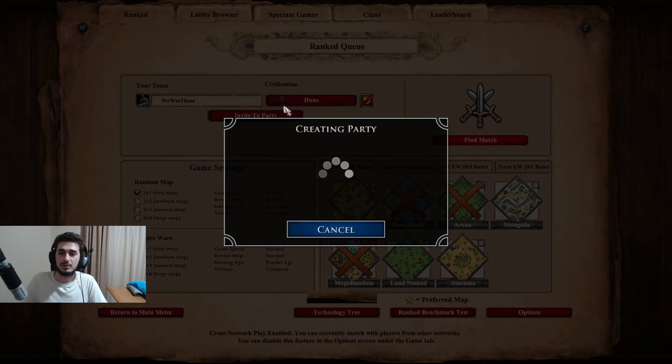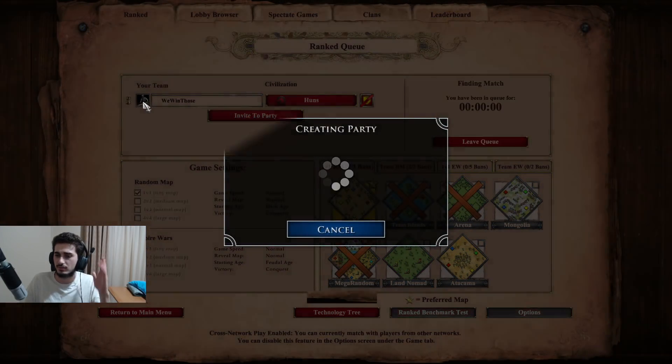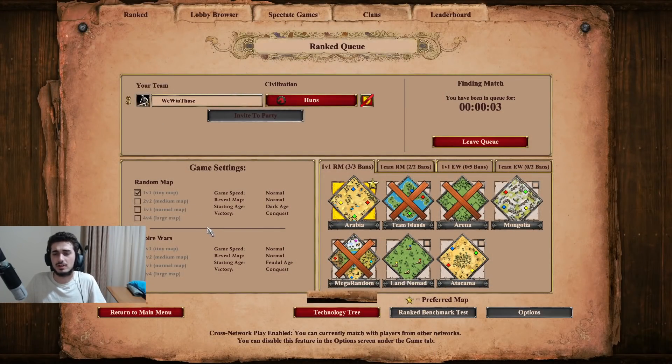We're going to queue up here with the Huns on this account, which is rank 10 or 15 - pretty high up there. And we're going to take a look at the technology with Huns and see what the civ has to offer. So we're going to do a live commentary for this one.